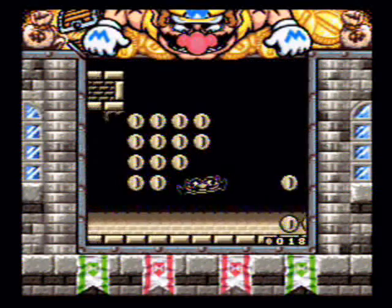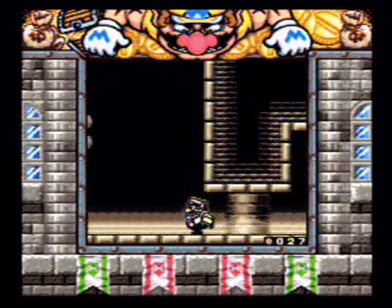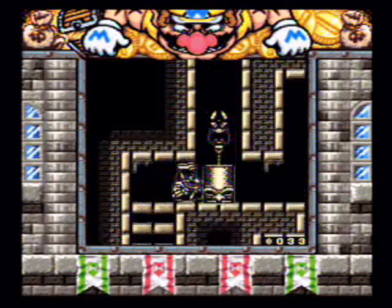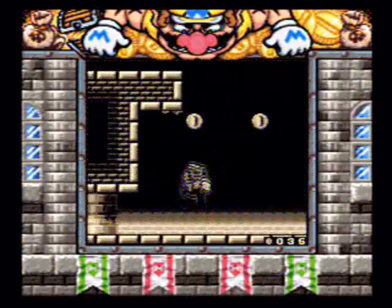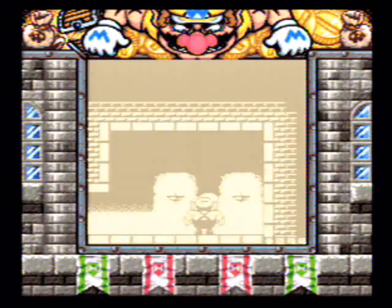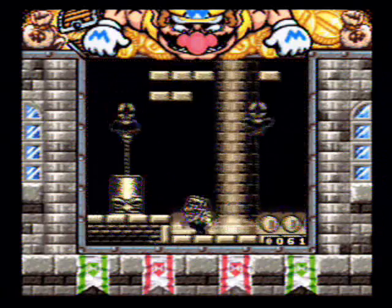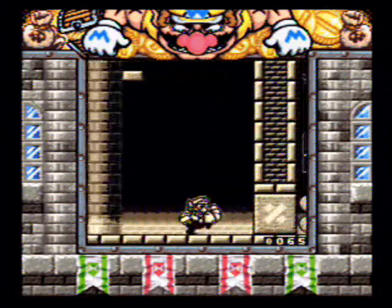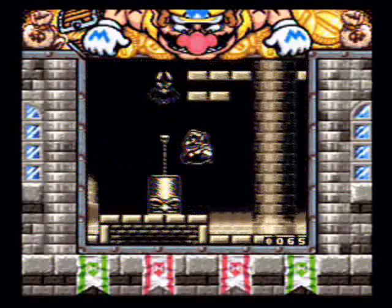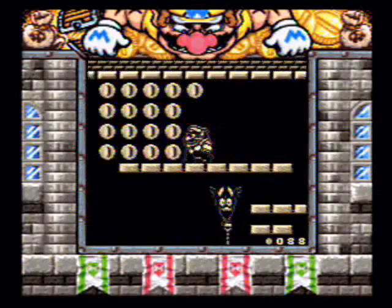Flat Wario is useful for traveling large distances laterally and fitting into small areas. There are places where you will need to use him, and he gets used quite a bit in the basement. Besides hitting water, if you run into one of those bats that is not carrying a weight to pick you up, then that will cure your flatness.